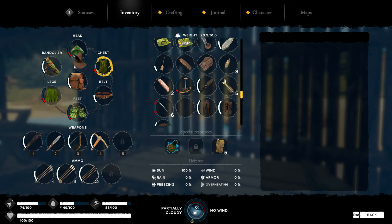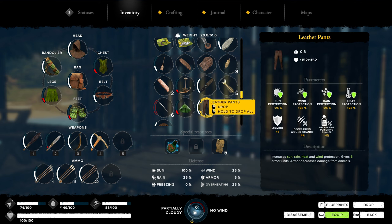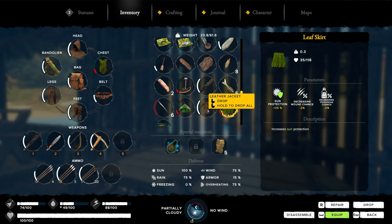I really wish it had a full rating for your armor and stuff. Let's put all this on and see. It does — okay, so we've got 20% on our armor. 100% on the sun. Rain is 100%. 0% on freezing. Wind is 100% and overheating is 100%.